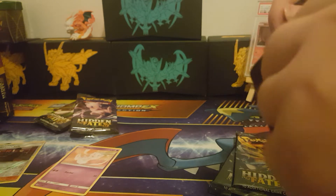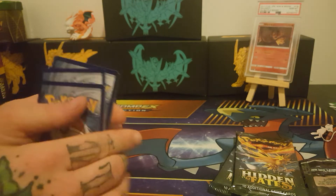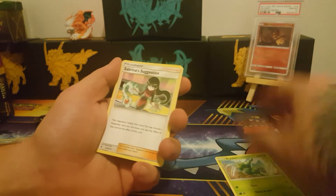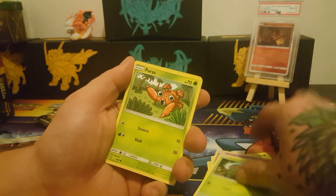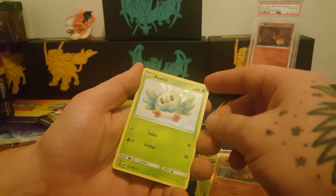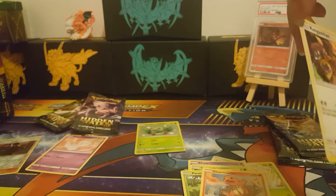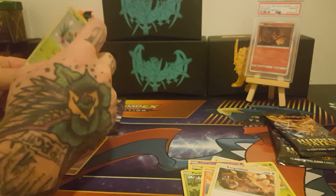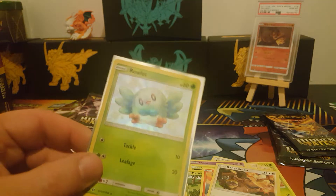I'm going to have Cameron read these because I'm a bit under the weather. Four to the front for Danielle's first pack. We have a Lightning Energy, a Scyther, Sabrina's Suggestion, Pokemon Trainer Lady, Psyduck, Ekans, Caterpie, Paris, Charmander — you got a Shiny Rowlet! That's awesome! You're in the lead, one point. And then a Kangaskhan non-holographic. It's the first Shiny pull of the night — puts you in the lead, one point.